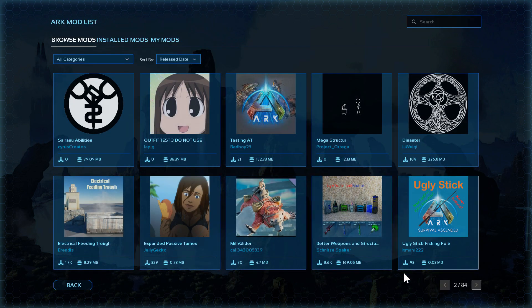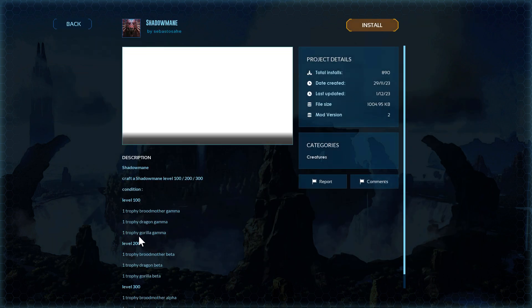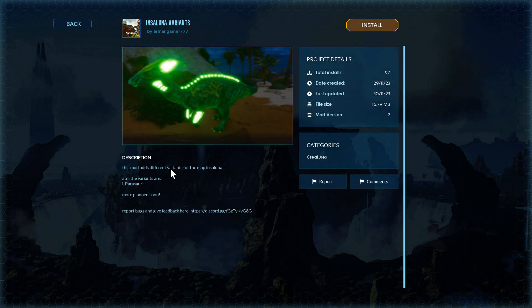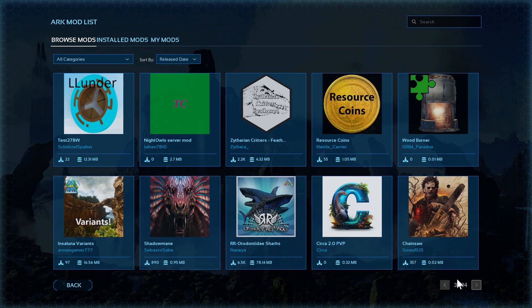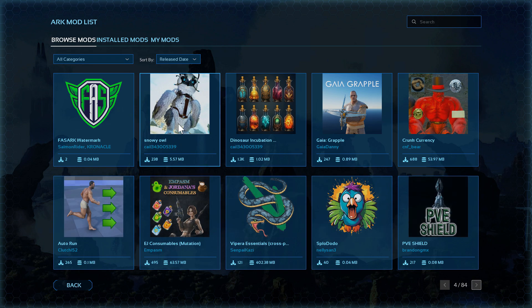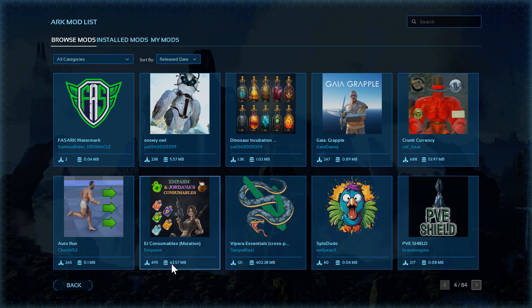Page number three: Shadow Mane — this is a craftable Shadow Mane, not a spawn and tame. Shadow Manes, craftable. There's a variance from this map right here. Page number four: Snowy Owl. For example, 'Snowy Owl was captured on camera with one leg outstretched behind it while balanced on one claw' — okay, what does that tell us about the mod? Does it add an owl? Does it add owl spawns? Explain what your mod does so people will download it. You do have 238 downloads but I don't know what it is.